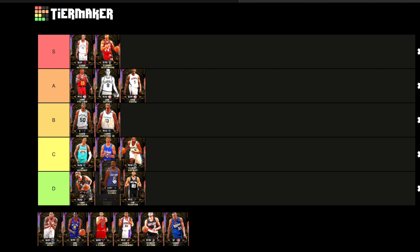Next up we got Mo Bamba. S tier. Got those glitchy animations, ball handle, Hall of Fame range, seven-two — real, real tall, great defender, can move his feet well. S tier. That's a definite pickup.